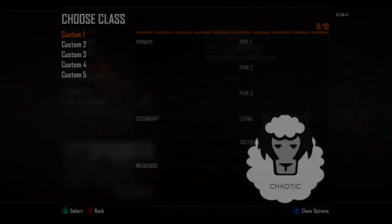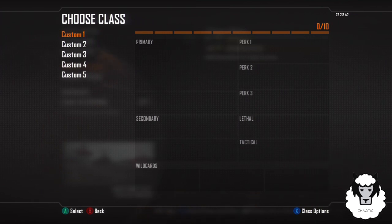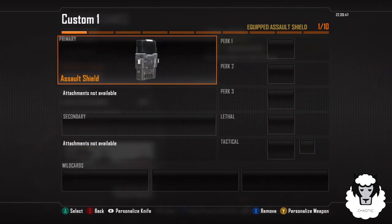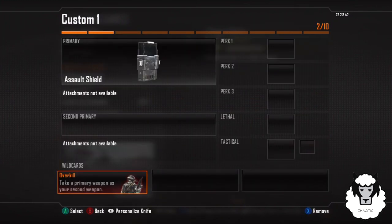Hello everyone, my name is Kiatagravenger and today I'm going to be showing you how to get an invisible Assault Shield in Black Ops 2 Multiplayer. First of all, what you're going to want to do is go to Custom Class 1, then go to Primary Weapon and set it as an Assault Shield. Then for Wild Card you want to choose Overkill.